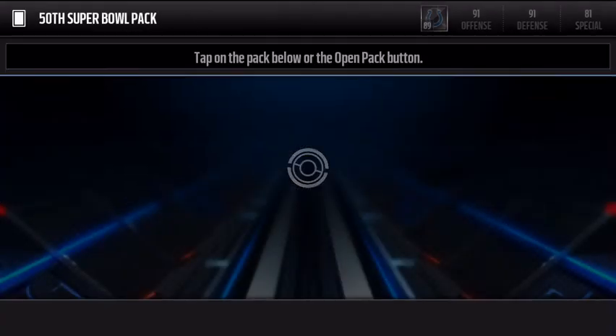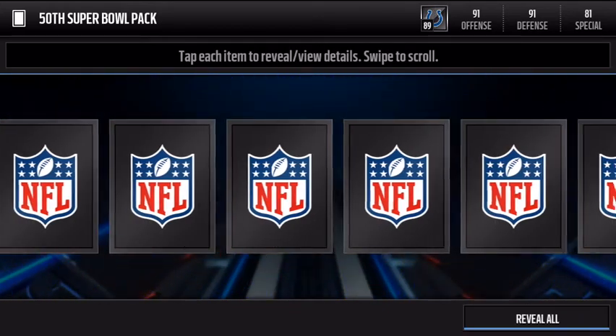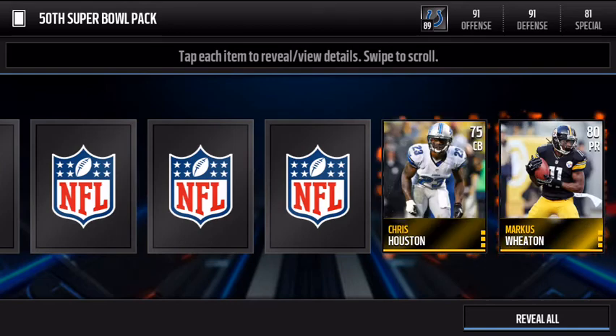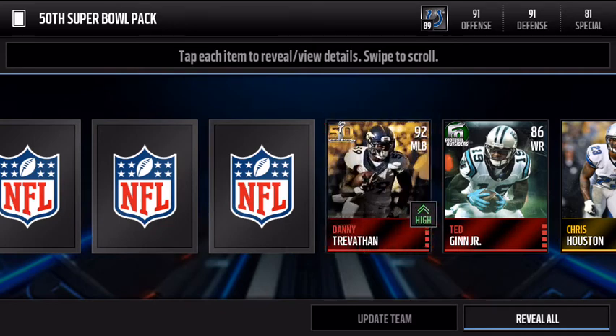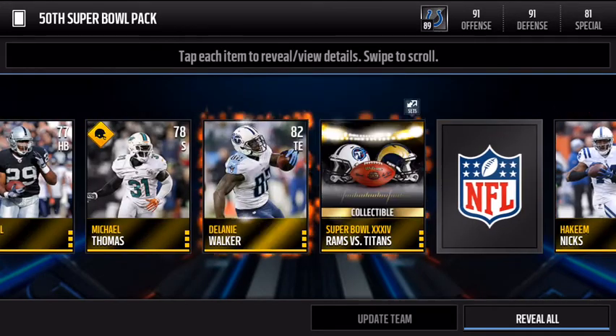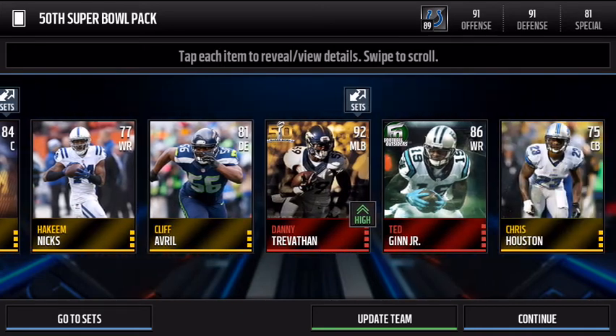Let's do this 50th Super Bowl pack — this was 100k, but maybe we can get some value. I've seen a lot of good things in here. Oh, Ted Ginn! Oh my god, that's actually really good. And we get a matte pair! So that's a good pack — Ted Ginn and that matte pair.